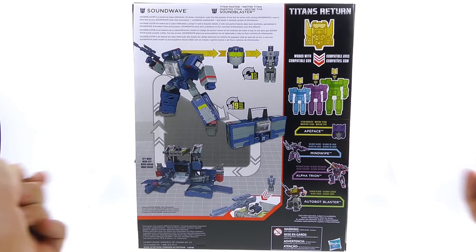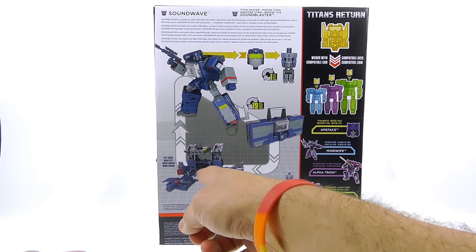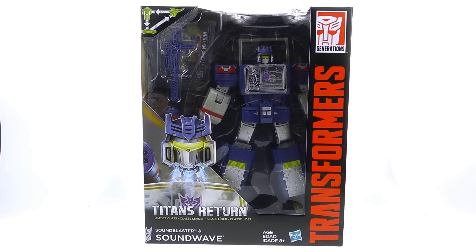It says he's a master of cyber infiltration — he drops a backdoor code into the system of anybody he unites with, giving Soundwave a way in. With that access, Soundwave raids their processors completely undetected and steals a constant stream of information. As you can see he's got his robot mode, his tape deck mode, and also a city mode. This is a repaint and retool of the leader class Blaster from wave one. That's about it for the packaging, so without further ado let's get him out and see how cool he actually is.